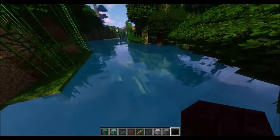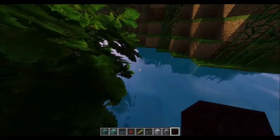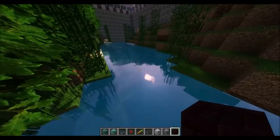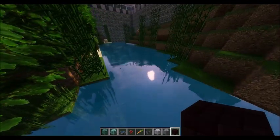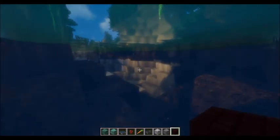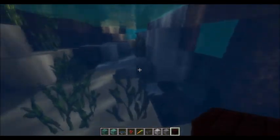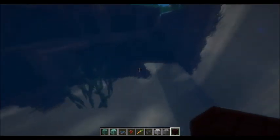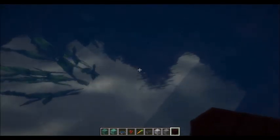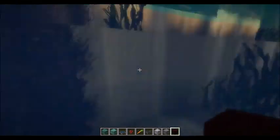Now the water looks absolutely beautiful. It's very reflective but it doesn't look like a glass mirror, which I really like. It is blinding sometimes when the sun hits it at certain degrees. You can see the sun in the reflection and watch it rotate across the sky — really cool. Underneath is a little tricky, and the swamp water — good luck. But I'm willing to deal with it for what it looks like from the surface. Underneath, the sand looks like it mixes in with the other blocks, creating a natural sediment effect.